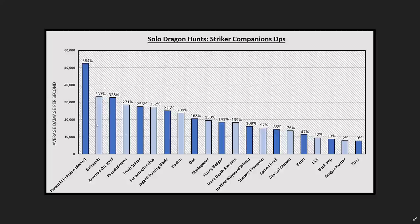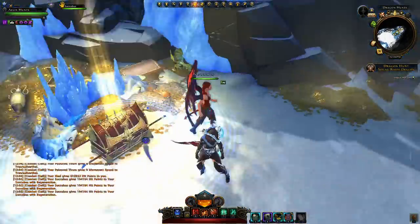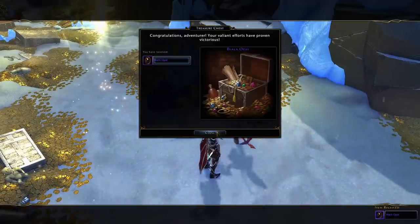For burst damage, the Succubus and Incubus really excel even though they fall behind after about 20 seconds. That initial burst with vulnerability and the big damage hit helps through the short add phases, and you can stack that with your daily and mount power that you'll be using at the beginning of the fight anyway — stacking with vulnerability leads to overall more burst damage.